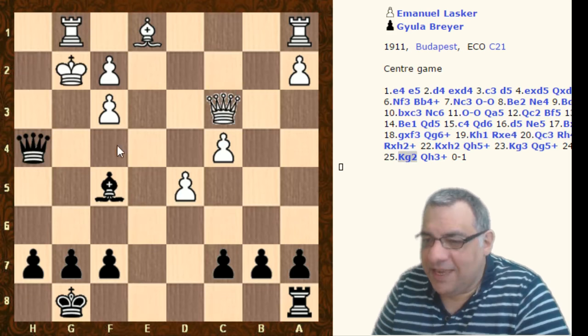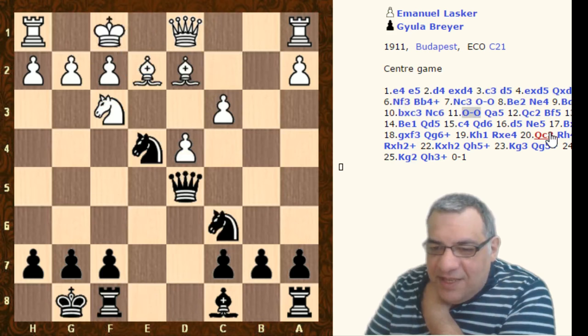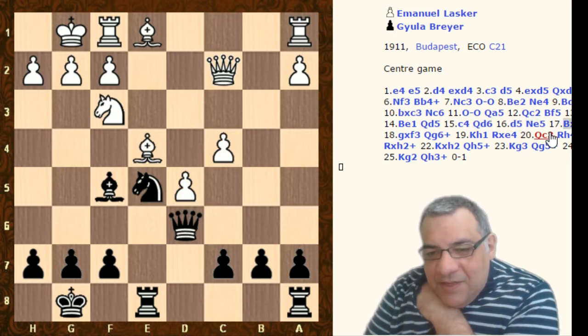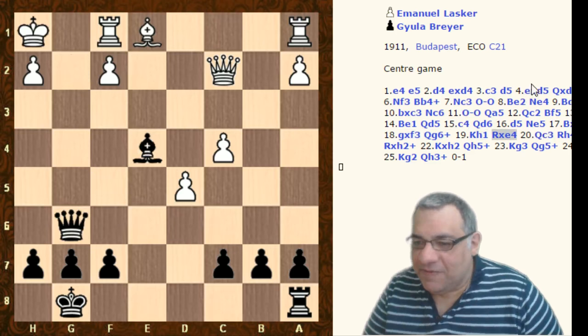Let's have a look at that again - he seemed to play this exceptionally energetically. The queen first went to a5, then went back to d5, then d6, and then this remarkable move e5. He's got the pin there on the bishop, and then the beautiful check. If takes we have Bishop takes e4 check, winning the queen. What a beautiful tactical game - a sparkling finish.